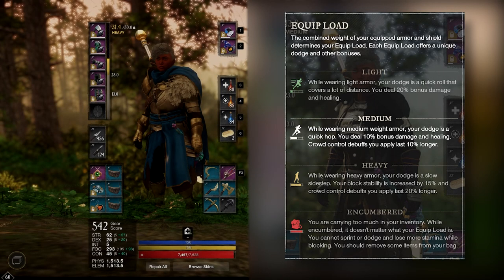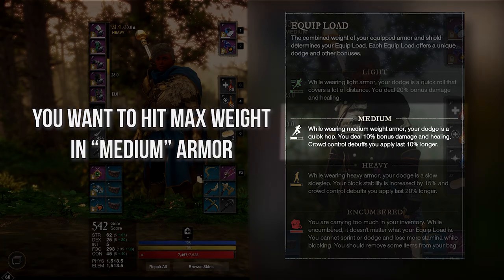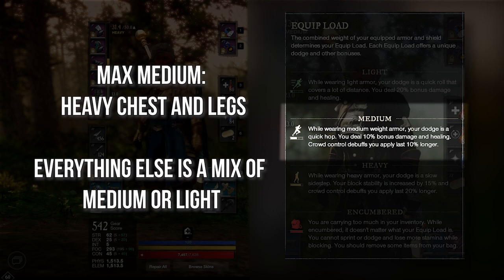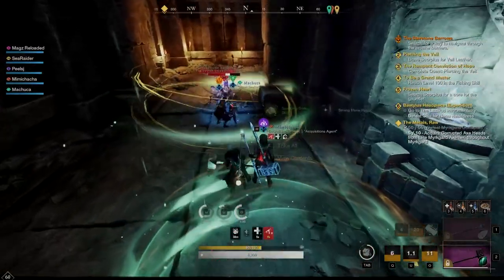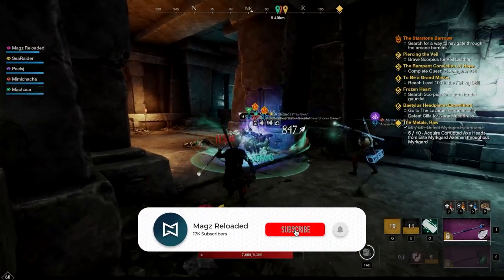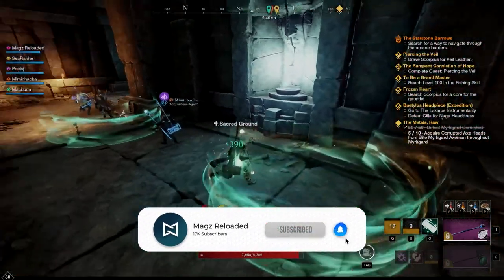If you absolutely hate the dodge animation on heavy armor, or they manage to fix the healing output issue on the other armors, I would strongly suggest going with the max weight in the medium class. There are a few ways to mix and match armor to get this split. I would recommend your chest and legs be heavy, and then use a mixture of light and medium on your other pieces, since chest and pants usually offer the highest level of physical and elemental resistance. This gives you a solid start to building your New World healer as a tanky all-arounder.